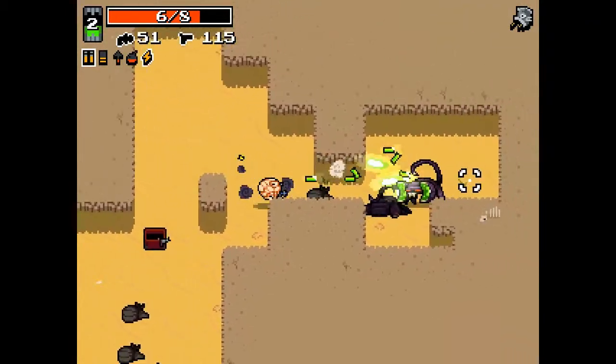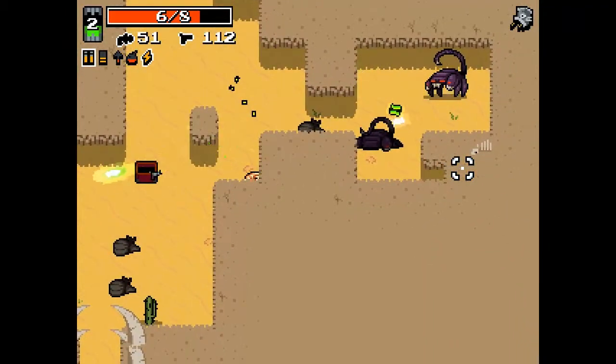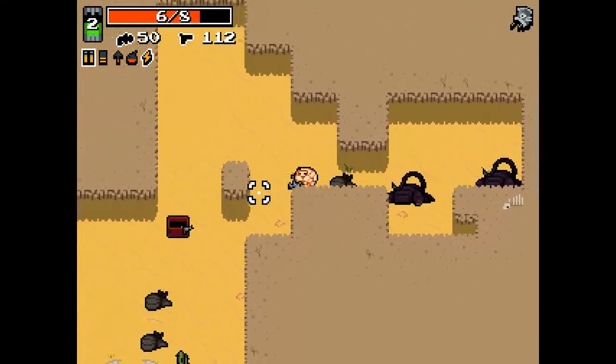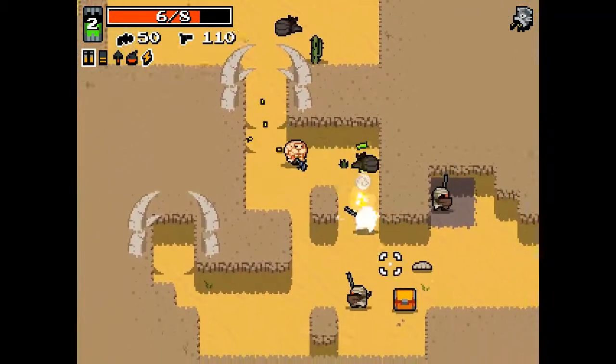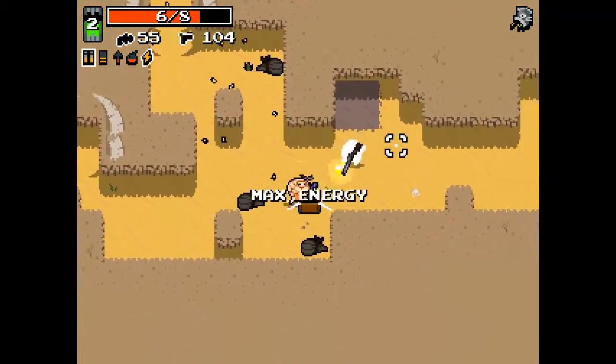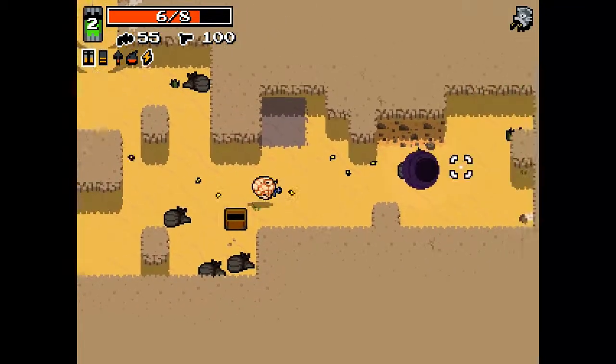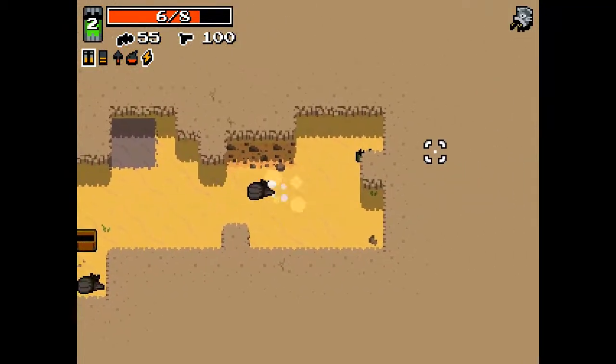There we go, and that's how you do it! That dodge — guys, that was like some Matrix stuff going on. That's pretty awesome. Max energy — that's always good. I really like the laser pistol, it's a super good weapon and it looks cool too.